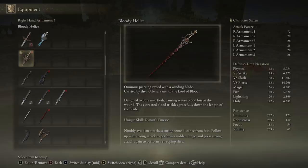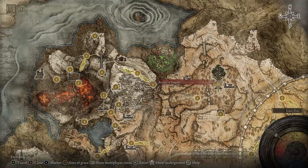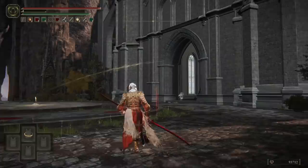To use this weapon effectively, you need 19 Dexterity, 17 Arcane, and 16 Strength. To acquire it, head to the Altus Plateau region — specifically the Aird Tree Gazing Hill Site of Grace, directly north of the Grand Elevator and northeast of the Abandoned Coffin entrance. Go north along the valley until you reach the Bridge of Iniquity Site of Grace, then turn east until you reach the Writhe Blood Ruins. Inside there is a staircase down to a boss fight — not particularly difficult, but a fun fight — and you get the Bloody Hellas at the end.